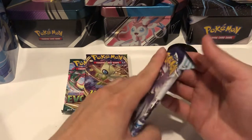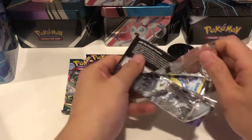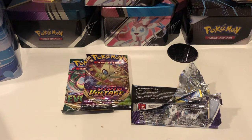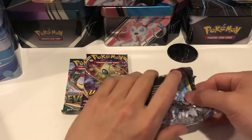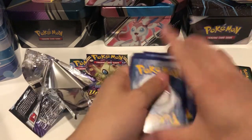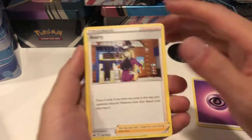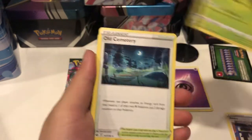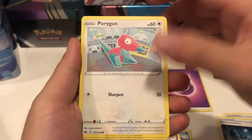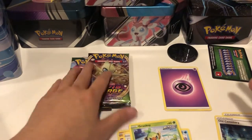Let's go ahead and open this — this will be the grass tin. Got a green and white code card. Can the grass tin come out on top? If you're a grass Pokemon fan let me know. We got a psychic energy, an Avery, a Leavanny, an Old Cemetery, a Spewpa, a Crabrawler, a Golett, and a Porygon. Then a Grookey, a reverse holo Hatterene, and a Sawsbuck — not looking too good for the grass tin.